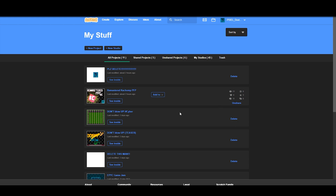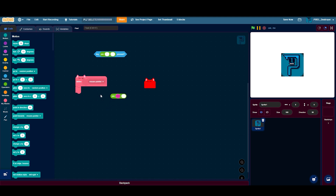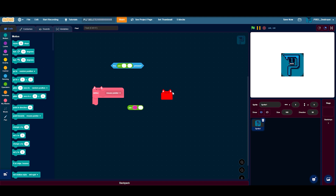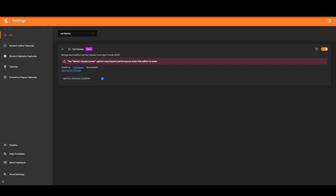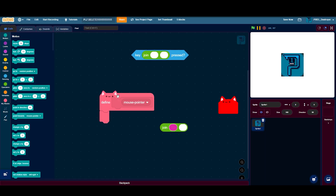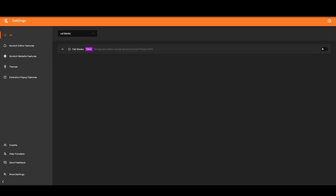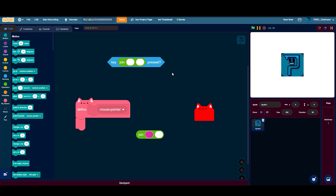Everything now has cat blocks. I just slapped in a bunch of blocks here — as you can see they watch my cursor because I turned it on, and they work just like the regular cat blocks in Scratch on April Fool's Day. You can always just turn it off too.